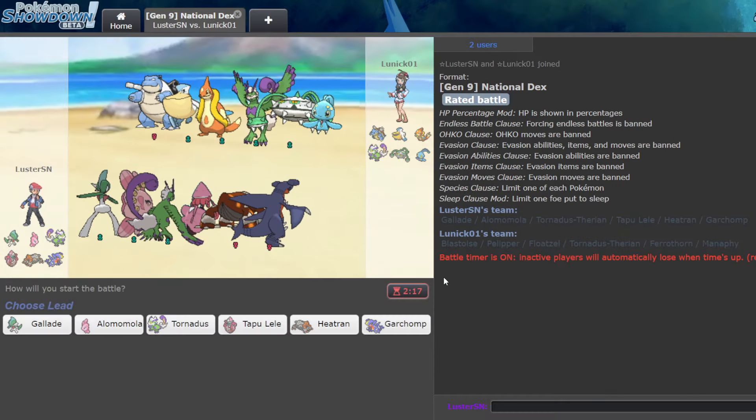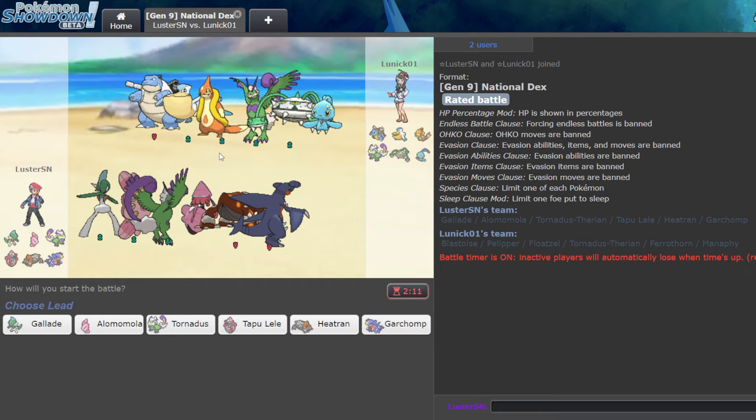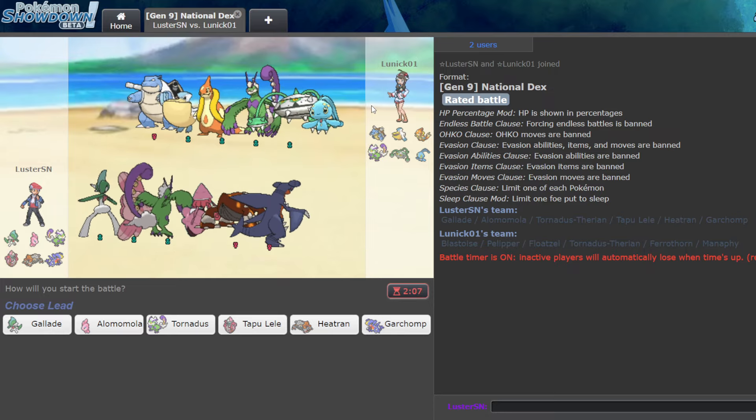Welcome back everyone. Today we're using Mega Gallade in National Dex, and the idea is we have Stone Edge to lure Moltres and Zapdos. Now there's a big problem in this match — my opponent doesn't have a Moltres or Zapdos, so what I need to do is probably Stone Edge the Pelipper or something.